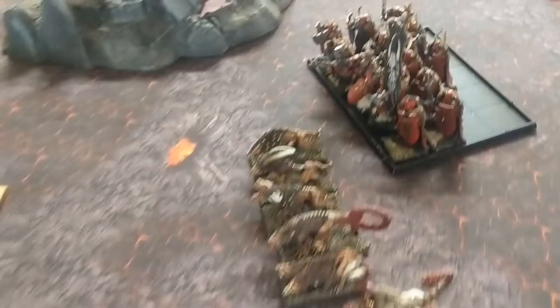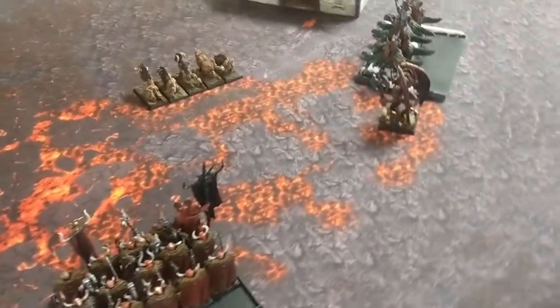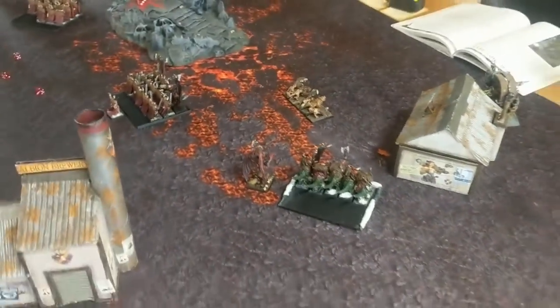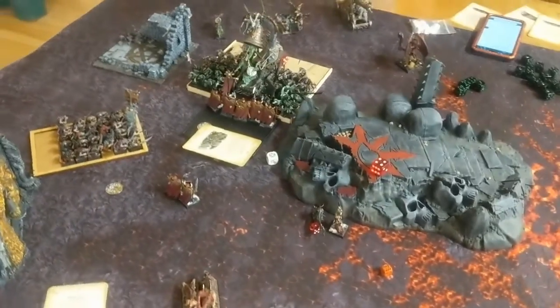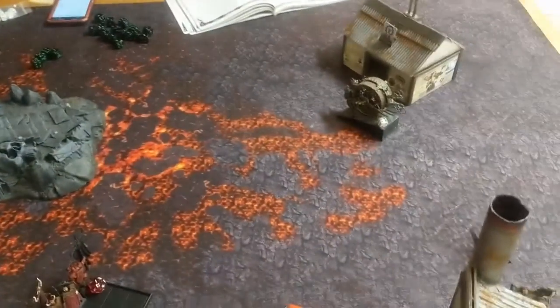In the first couple of turns my plan was to try and hold his army in this gap so the Death Star couldn't get round, and then mop up his Doom Wheel with the Knights and the Demon Prince, while giving the rest of my army a chance to sneak round the side and finish off that Death Star. The plan somewhat worked — I managed to hold half of the Skaven army back — only for the rest of my army to be wiped out by the Doom Wheel. That thing was powerful.